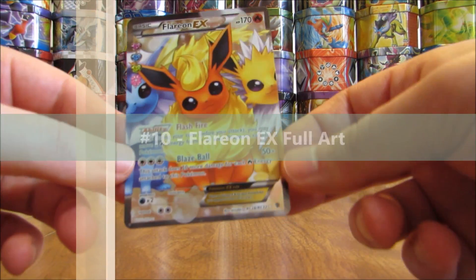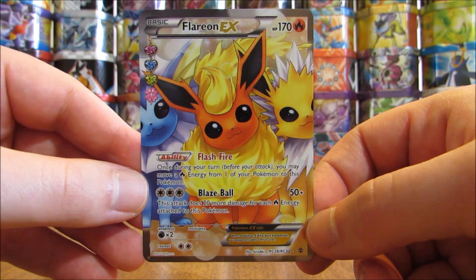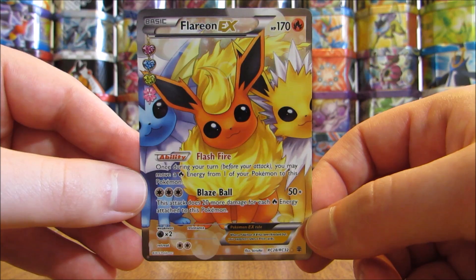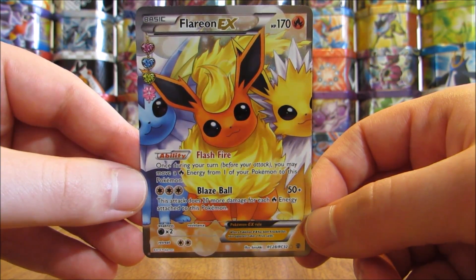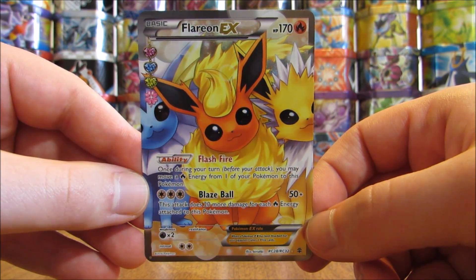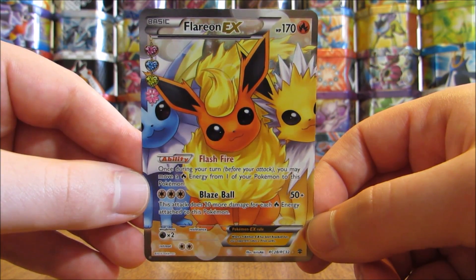My 10th favorite would be Flareon EX full art. This is from the Generations set, a special expansion set. I'm not a huge fan of Flareon and this card really isn't very valuable. But the reason it made my list is because it features all three of the first Eeveelutions — Vaporeon, Flareon, and Jolteon. It's a little different than the other EX full art cards from the X and Y series, as it does not feature the texture like the other cards in this series do.